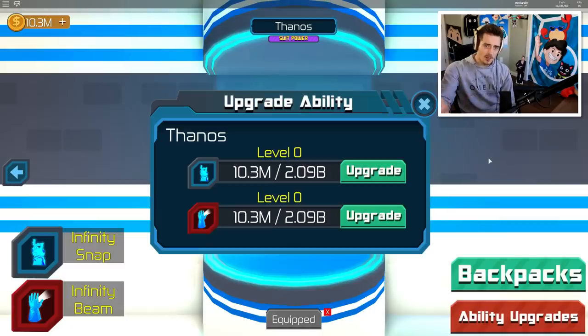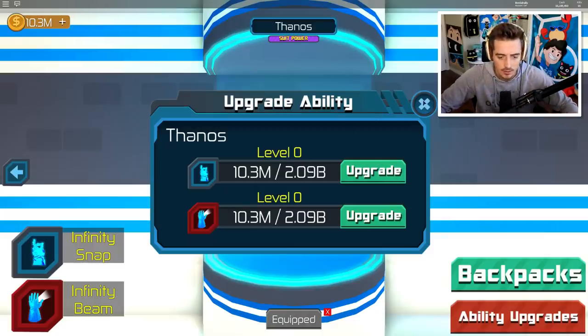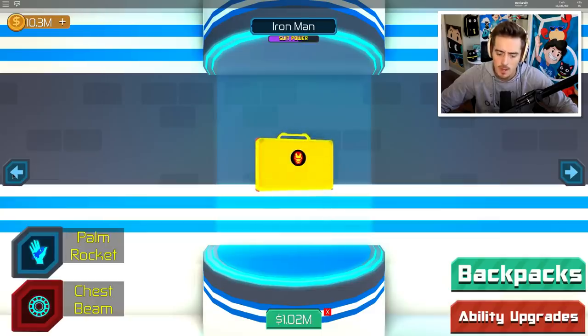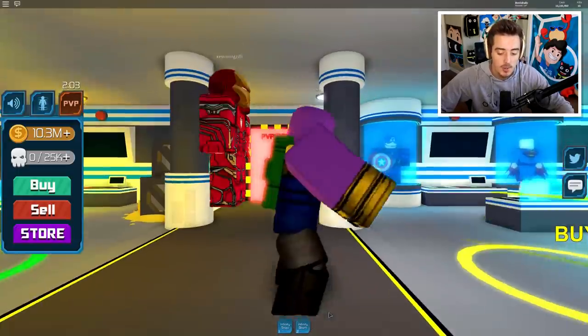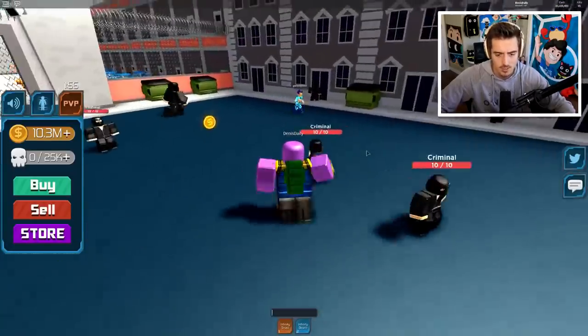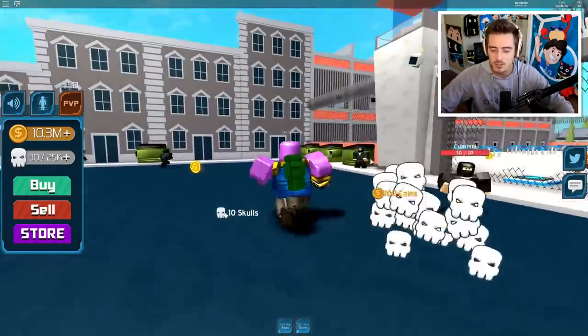Here's the thing - to level up Thanos it's going to be a lot of coins because he is the top tier hero. Two billion coins for the first level. It's very achievable, we're just not quite there yet because we got him very early on. We won't be able to upgrade Thanos in this episode. We were only Captain America before - not even Iron Man or Batman - so I still have a lot of heroes to show you. But I want to mess around with Thanos a bit more, and PvP is in two minutes. The snap has a beautiful little snapping sound effect - just so you can truly experience it.